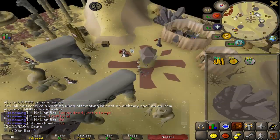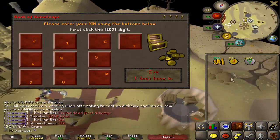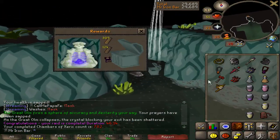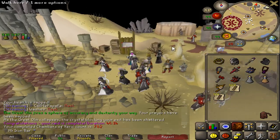I got like 20-plus marks from that, so like 70k magic XP from that. 5th raid of the day and I got none — oh well, there's that. Nice teak planks and mahogany planks, that'll help me out with 99 construction.